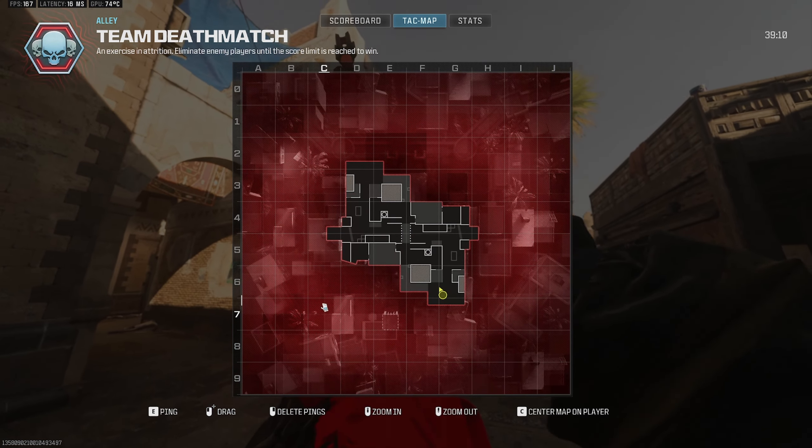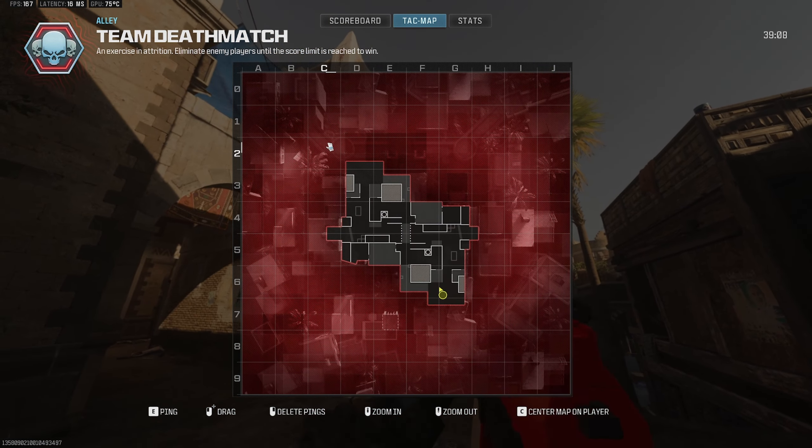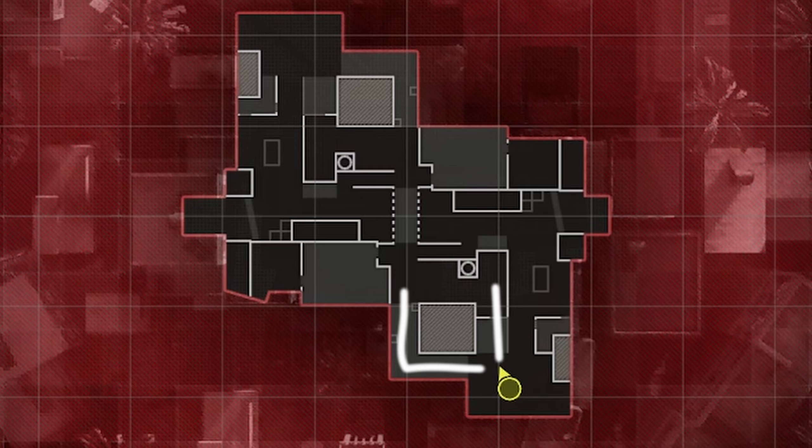Alright so we're on Alley. As you can see on the tag map, Alley is one of the gunfight maps that is actually perfectly symmetrical. There are basically four major routes that people push on Alley: you can go mid, you can go water tank, you can go underneath, or you can use the wide swing and cross the bridge.